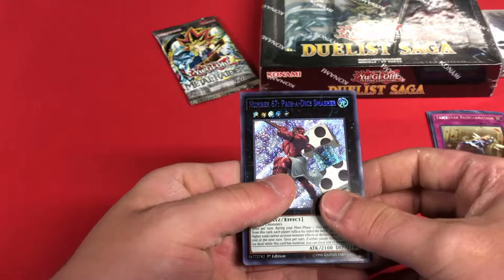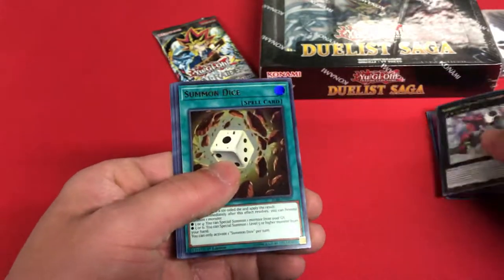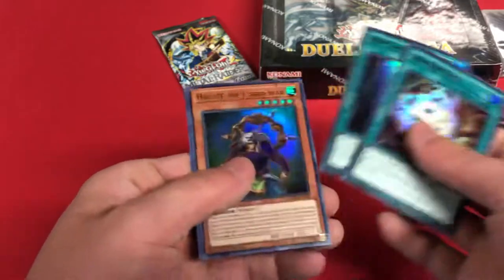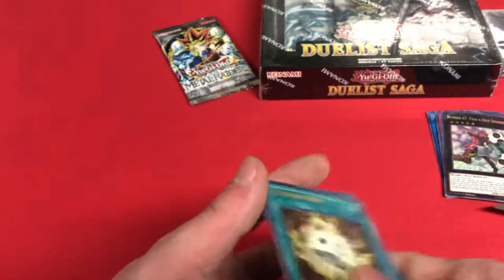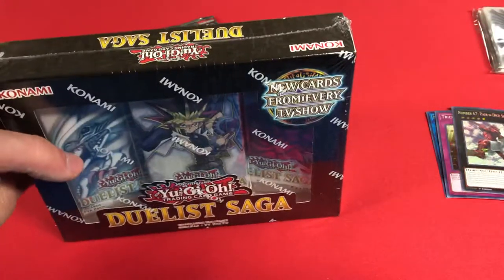Number 67 — Paradise Smasher, Summon Dice, Iron Cage, Hayate the Earth Star, and Iron Knight. And I guess we'll break right into Duelist Saga now.